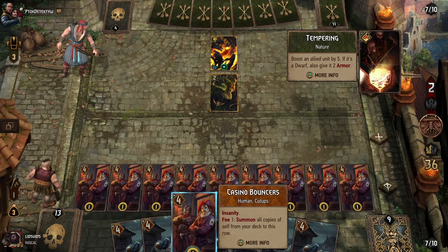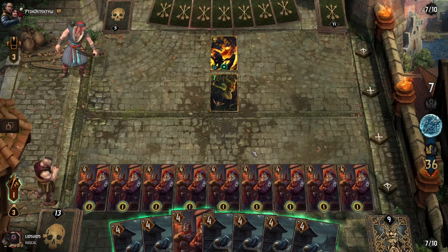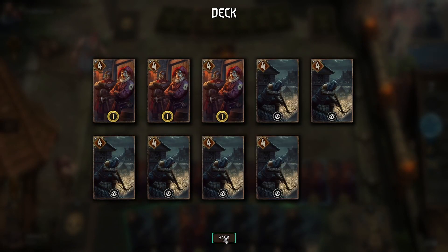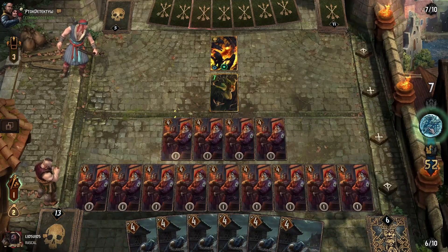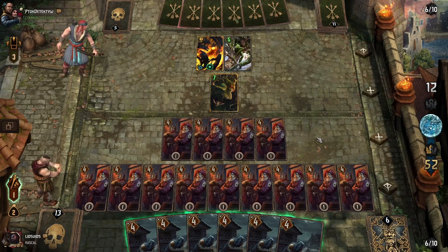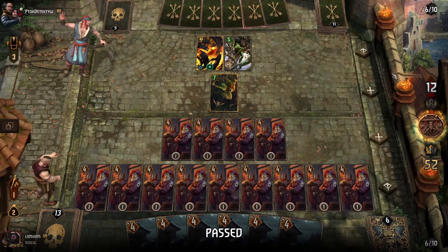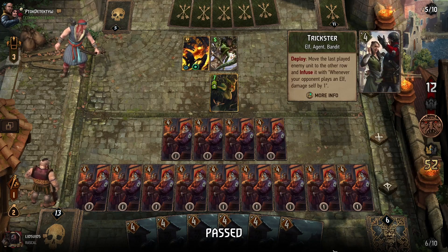They may struggle to keep pace with this. We could just pass and see how many cards it takes for them to catch us, giving us big card advantage in round three. We could put the Casino Bouncers in the melee row, click the fee ability, and then pass — assume they just can't match that tempo at all. They're going for the Vitality rather than the poison, but I think we pass here. We have a big point advantage, so we wait and see how many turns it takes for them to catch us, if they can at all. We're looking at hopefully huge card advantage in round three.